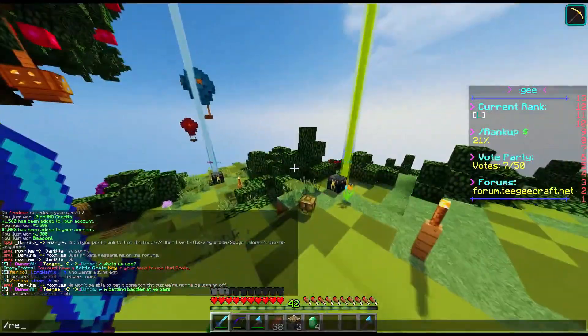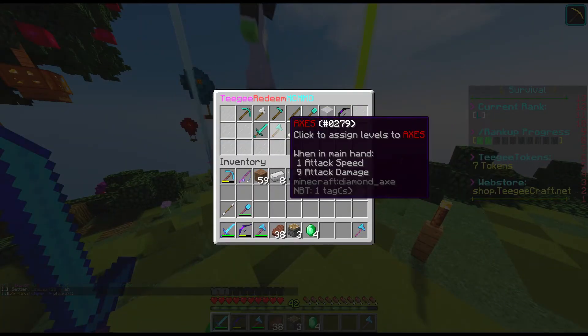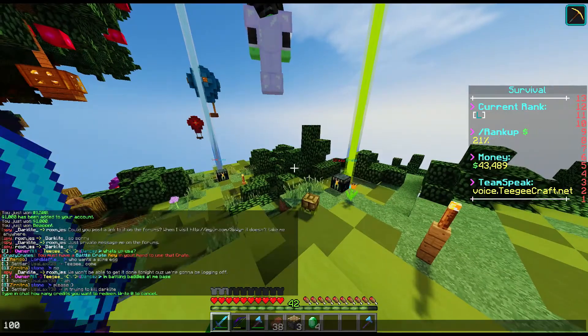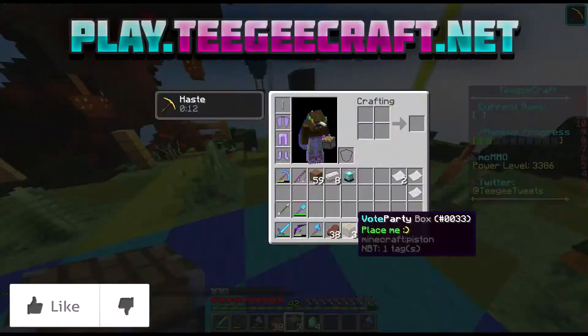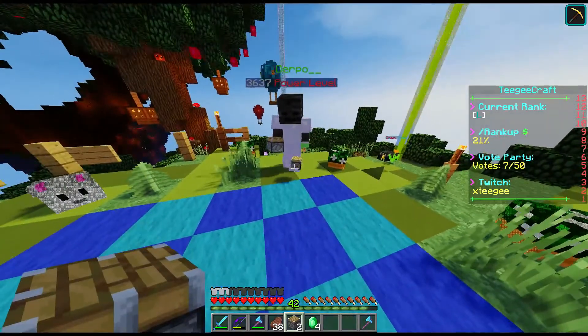With McMMO, if you type slash redeem and click on these things you can add a hundred levels. What should I put them under? I'm putting them in Alchemy because Alchemy is really hard to level up.